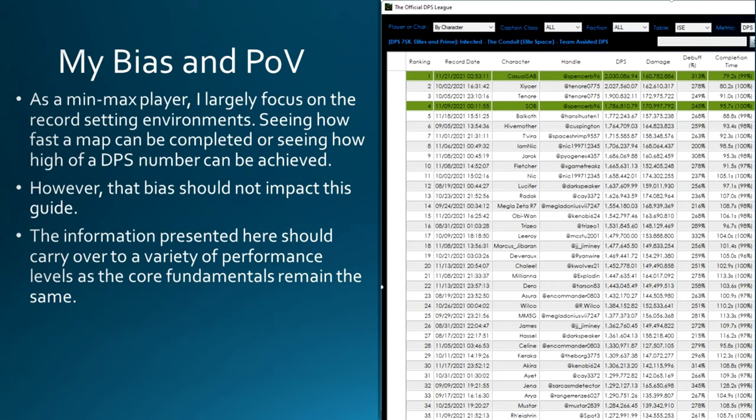As a min-max player, I largely focus on record-setting environments, seeing how fast a map can be completed or seeing how high a DPS number can be achieved. However, that bias should not impact this guide. The information presented here should carry over to a variety of performance levels as the core fundamentals of torps remain the same, whether you're at a casual level or trying to set a record. There are just basic things with torp boats that every build is going to want to follow.